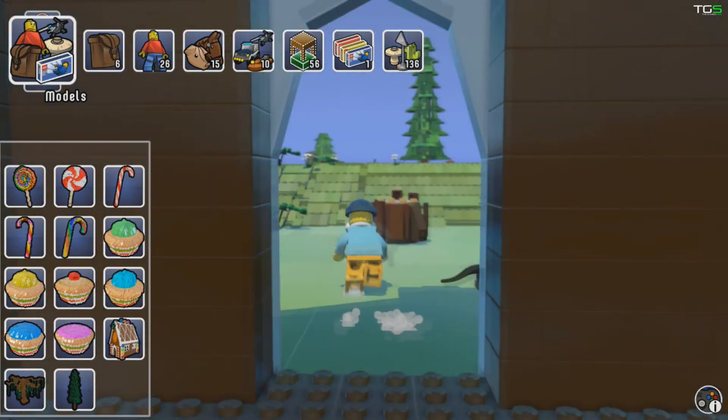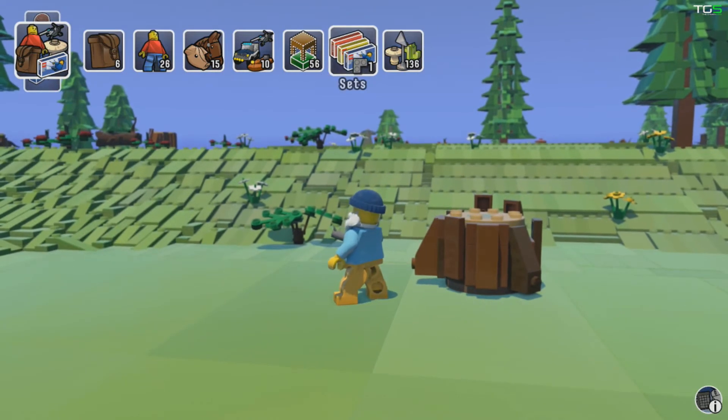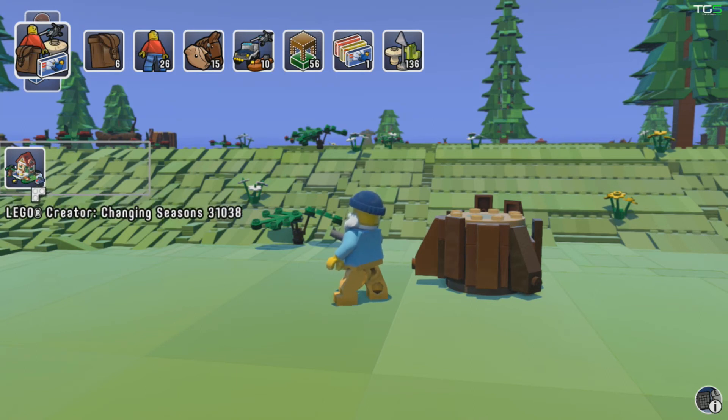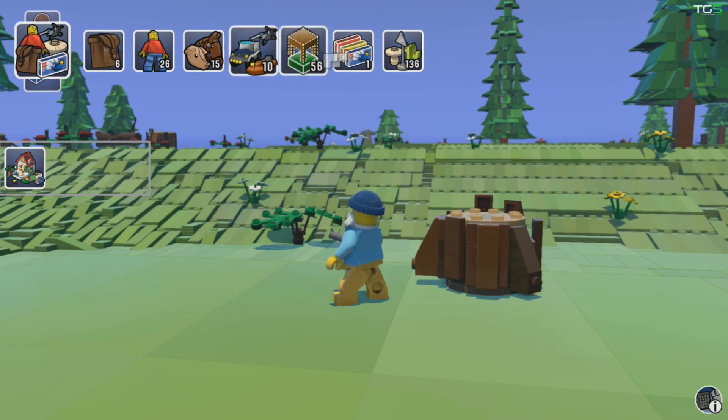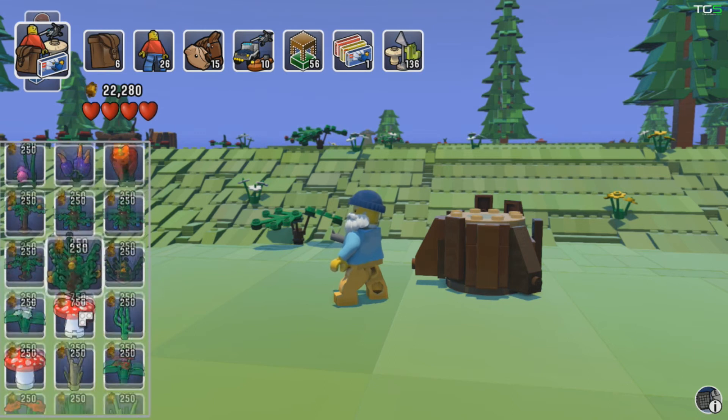You also get complete model kits. I'm not sure how many there will be or if some will be DLC, but there are kits like 3103 and 3138. It's worth building these straight away because they come with new items — this is where I got the sports car from, a couple of characters, and some other bits and pieces.